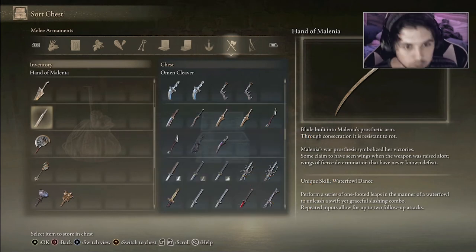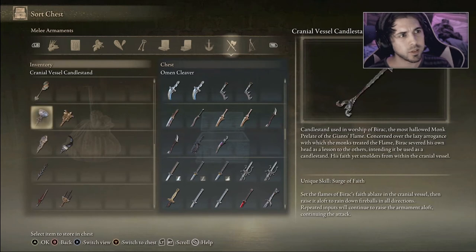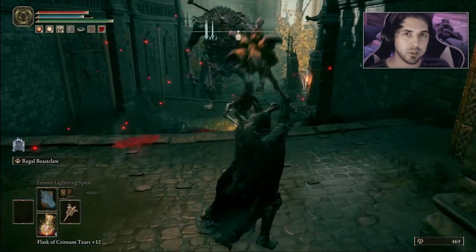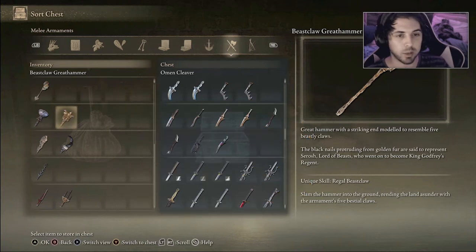The next honorable mention is the Beast Claw great hammer. This is a good honorable mention because it has good AoE and decent damage. I don't think it had too much stagger, but for mobbing it could be really really good. The speed felt decent and the range was pretty good — this one was very close to making the main top 10 list.